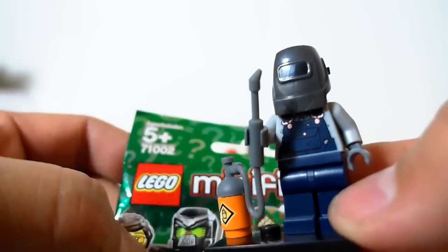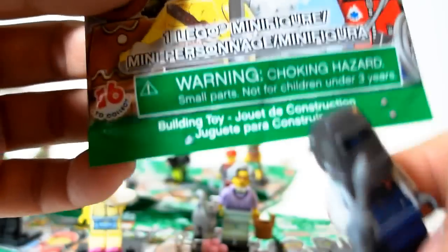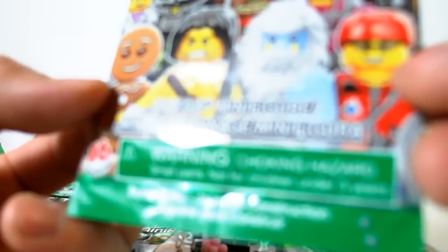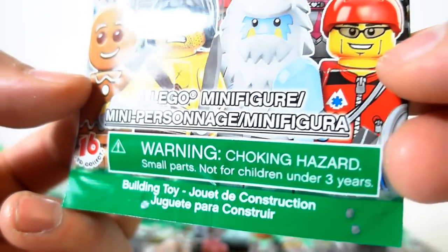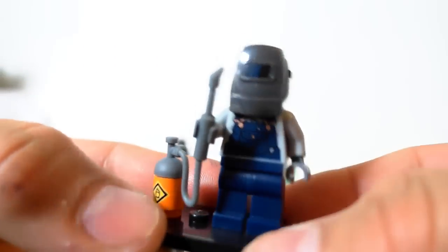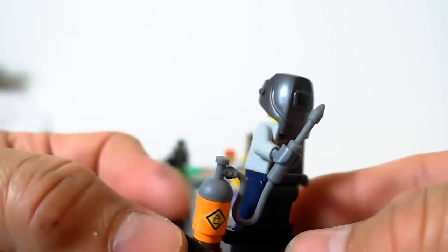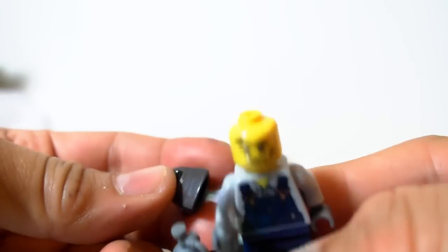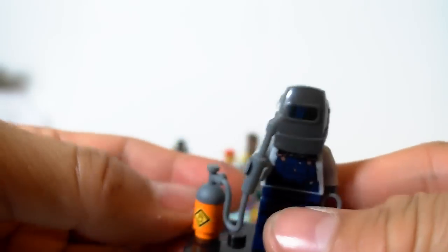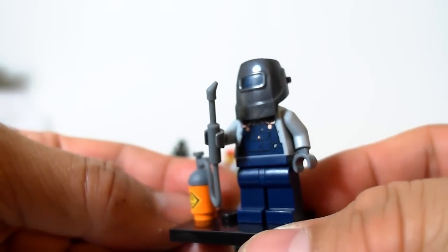Another cool one is the Welder. His bump code is three bump codes — one, two, three. He is actually very cool. He has a tank and a hose. Pull off his helmet and he's all beat up and battered and dirty. Put his helmet back on and he can weld whatever you want.